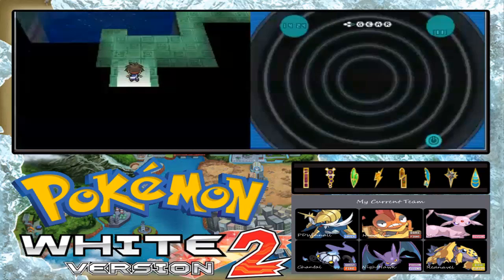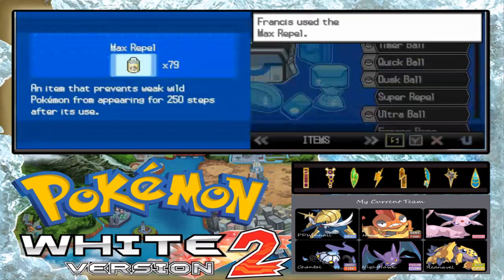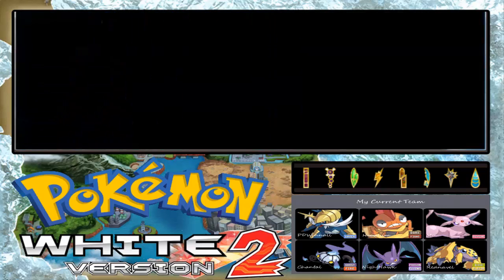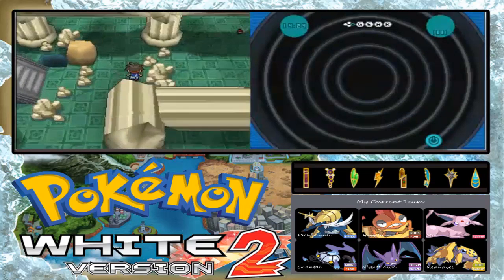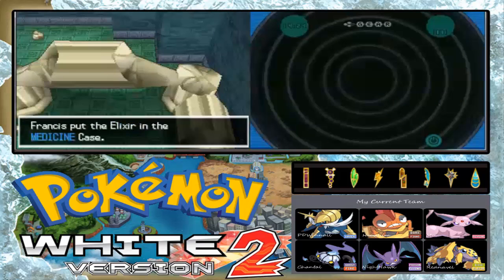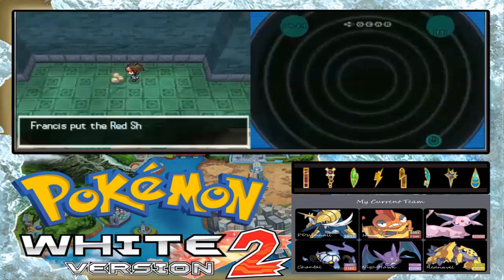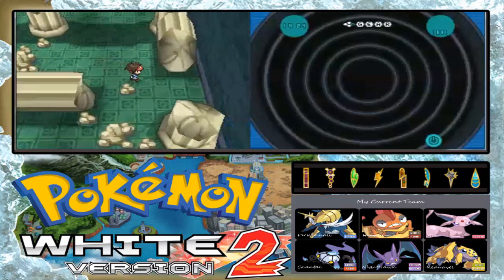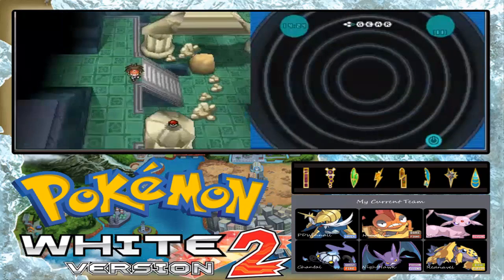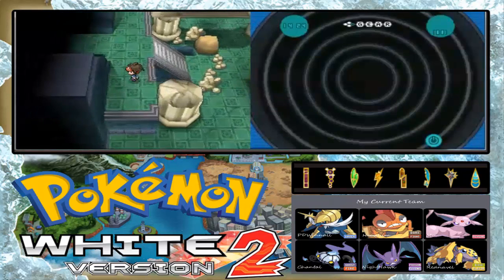This tower is the home of legendary Pokemon Reshiram and Zekrom of course. Let's use Max Repel. Before that I am going to get some more items here in Dragonspire Tower. And now I am going to get some items here — a Seer, an item there, Red Shard. There we go. And we got an Ultra Ball.